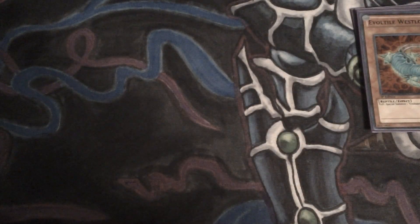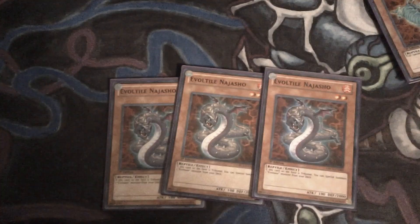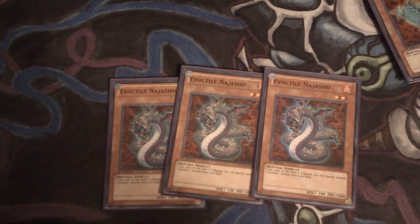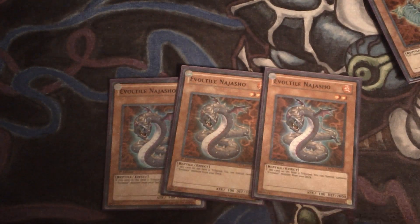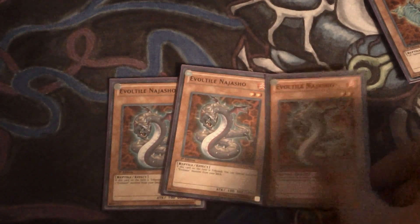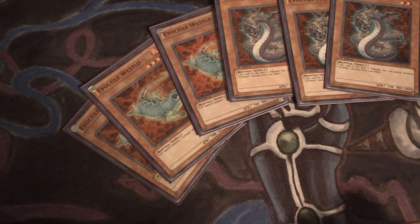For the other Evoltiles, I run three Evoltile Najasho. He is probably the best if you can get the combo with him right. With him and Evo-Force, if you have the right setup, you can get out two Dolkkas, two Laggias, or a Laggia and a Dolkka — just by using him and Evo-Force together. What he does is when he's tributed, you can special summon an Evolsaur monster from your deck. There's a lot of tribute power in this deck that you can allow to happen. Those are the six Evoltiles I use, and that's really all you need.